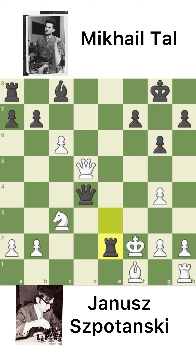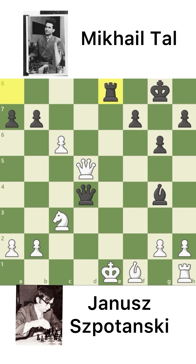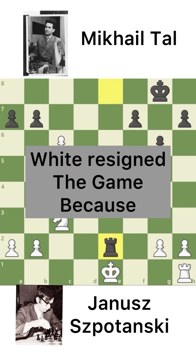And now Tal played Rook to E2 check. King captures on E2, the only good move, as the Queen protects the square. So Bishop captures on G4 with check. King to E1 and Rook to E8 check. Bishop blocks. And now Rook captures on E2. And in this position, Janusz resigned.